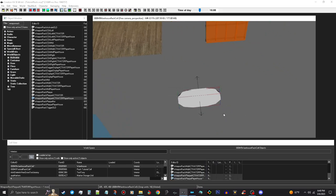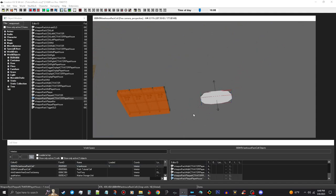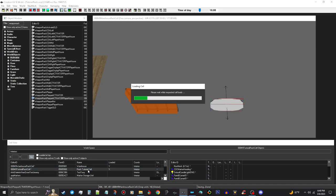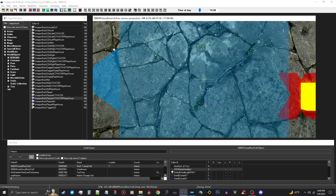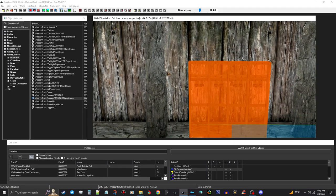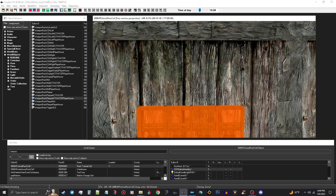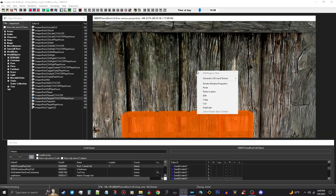We're going to go ahead and move that back in there. Select them all and move these over to the side so we can select them. Save your mod and go ahead and copy this. Then I'm going to go into my test tutorial cell where I have my weapons racks from before.